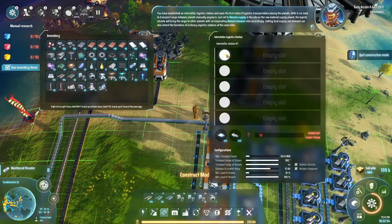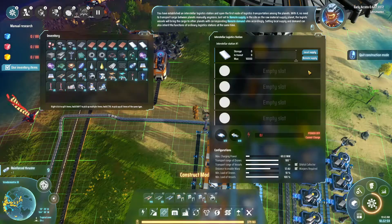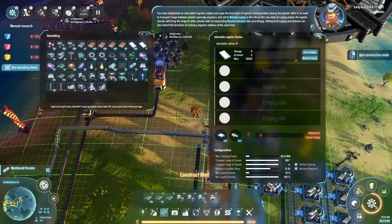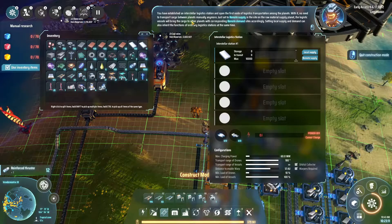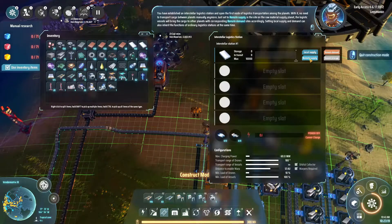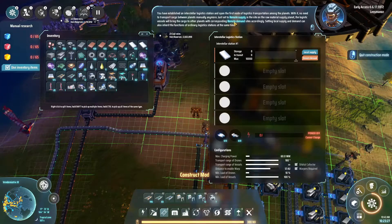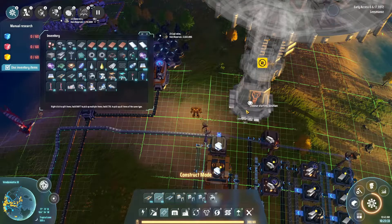He's going to require power. You have established an interstellar logistics station and opened the first node of logistics transportation among the planets. With it, no need to transport cargo between planets manually anymore — just set to remote supply on the raw material supply planet. The logistics vessel will bring the cargo to the other planets with corresponding remote demand sites accordingly. Setting local supply and demand can also inherit the functions of ordinary logistic stations at the same time.